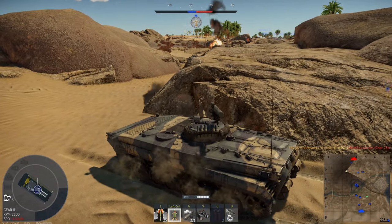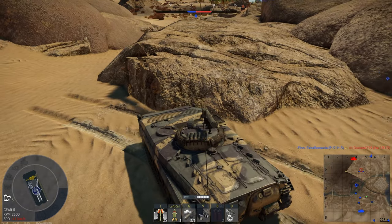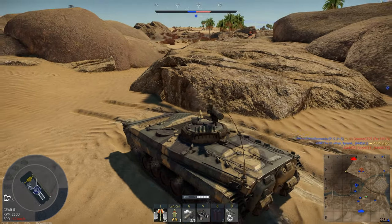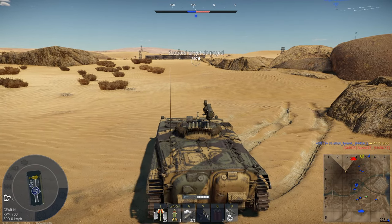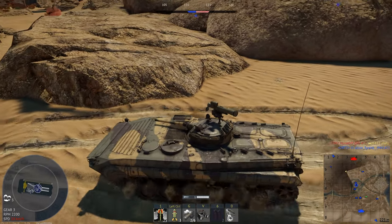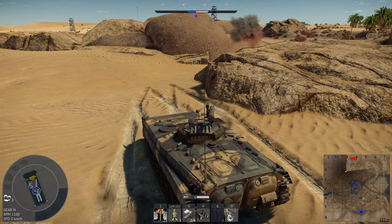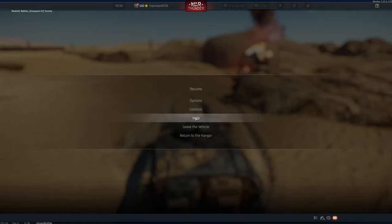There is also a tank right here. Let's quickly back up so that he doesn't HEAT-FS us, because he can kind of do that. Let's scout him for my team. Sadly I can't really push him anymore because that thing is quite deadly, and our engine's also in the front, so we can't really push because he might just set us on fire constantly. Looks like the M41 there has been eliminated. There's a tank right in front of me here — I didn't even hear him, I just saw his cupola. And those give us a kill. 2,500 spawn points.